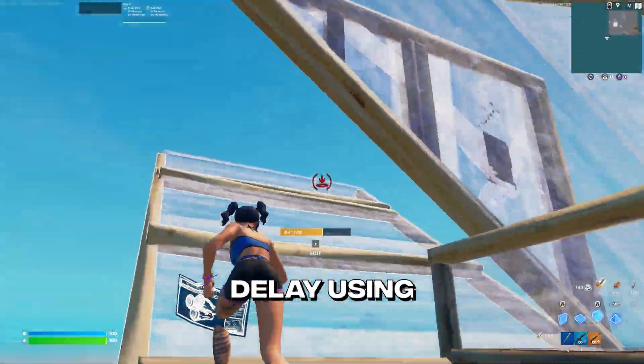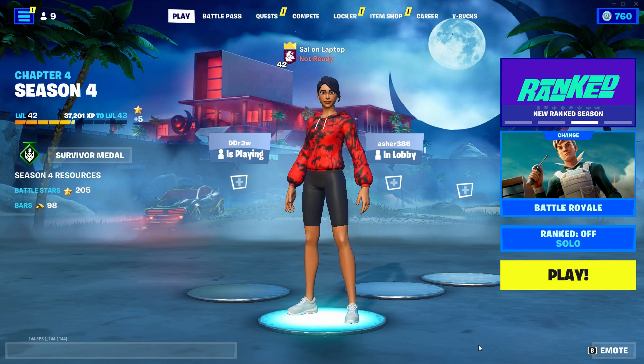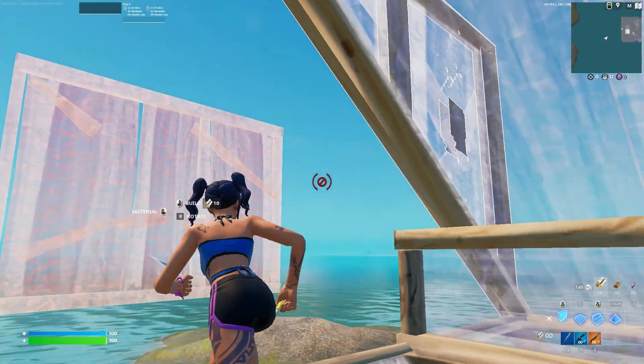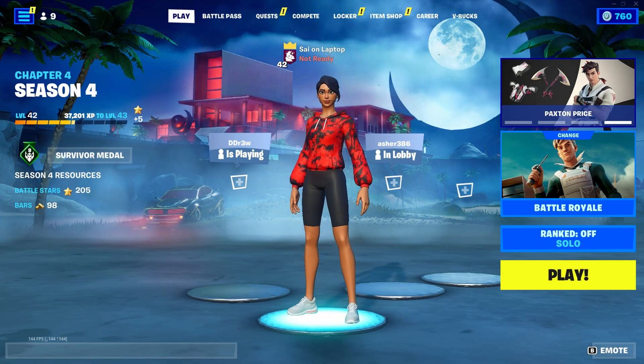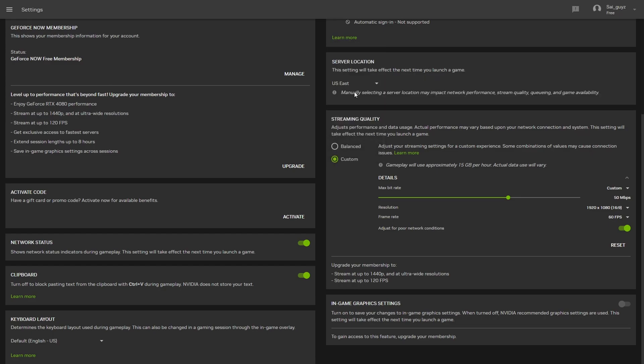I was able to get zero delay using GeForce Now for Fortnite, so I'm going to be showing you the settings that I used. Keep in mind I'm on the free membership, so if you have one of the paid memberships you might have more settings. Once you're in the settings, you want to go to the server location tab - it might be on auto, but you want to test out which one works best. In my case it's US East.